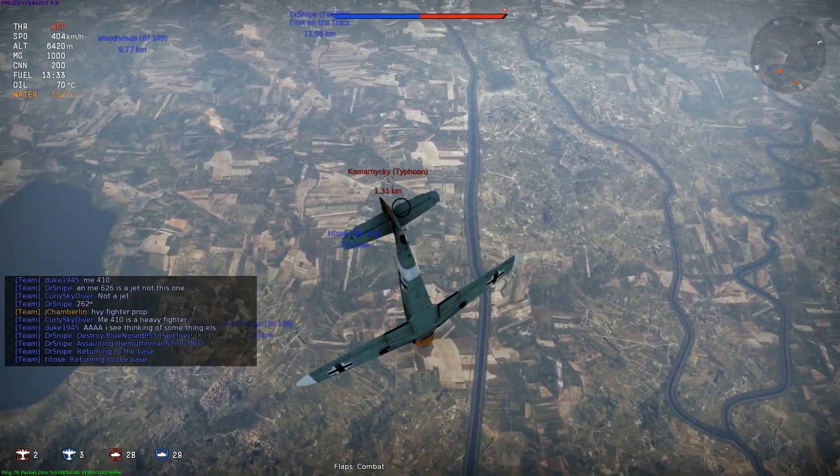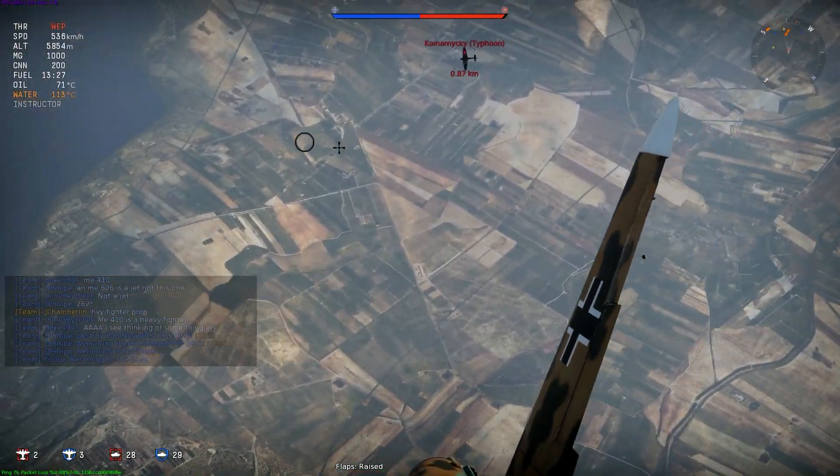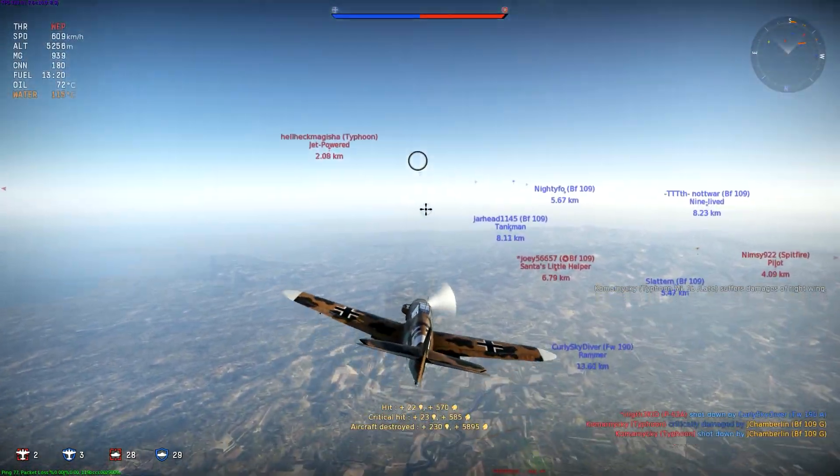I'm above this Typhoon, so I'm just going to boom and zoom this guy and a few other planes. This guy just doesn't have enough speed to pitch up and shoot me, so I just line him up and take him out. That's one Typhoon down.